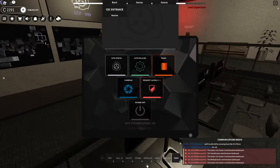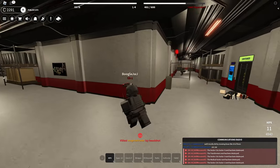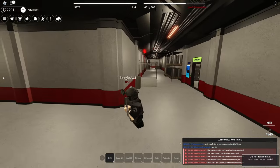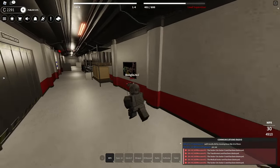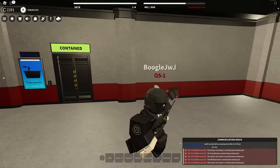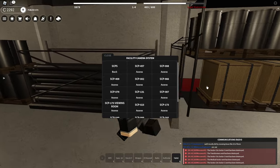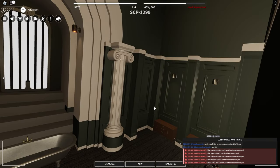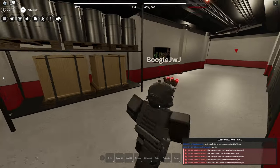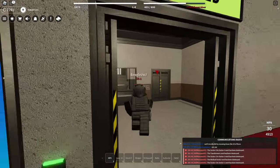Sector 1 entrance — that's actually a Class D there. I spotted him out. I have trash aim. Watch this. I know which SCP that is — wait, no, I don't. SCP-1299. Okay, got you. Let's go to this SCP here, try to find it. Oh, I see him! And he just got pinged. That's actually so cool — this guy getting pinged there. I'm using the cameras — it's like Rainbow Six Siege.